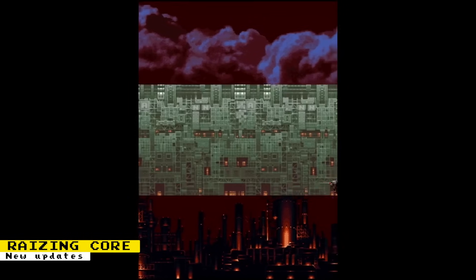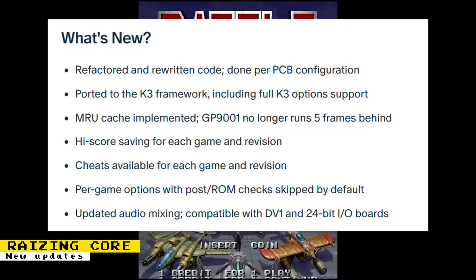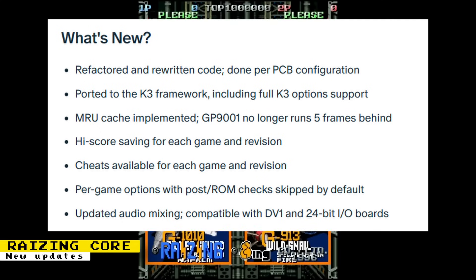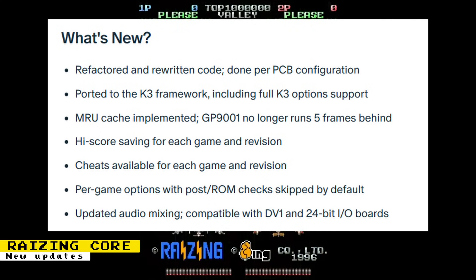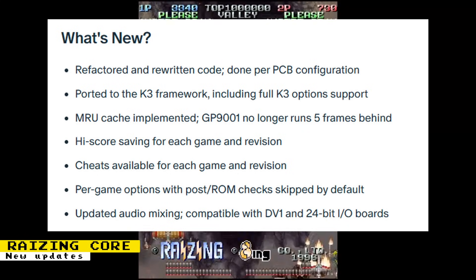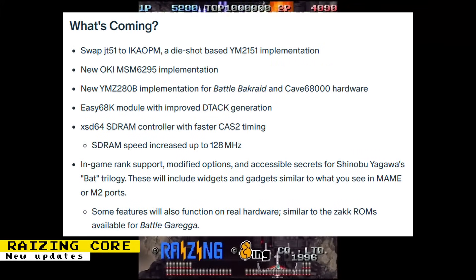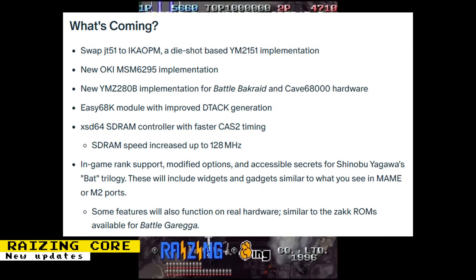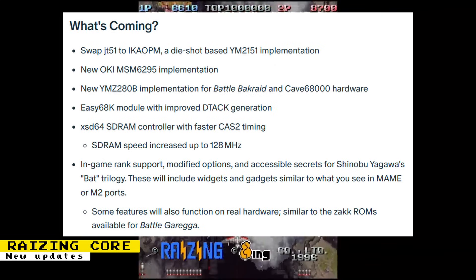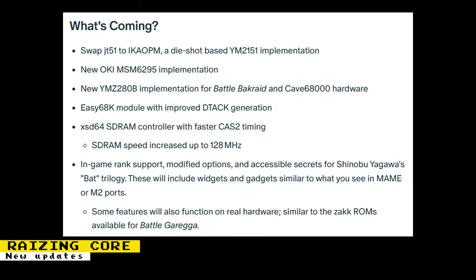The cores based on Raizing hardware have received substantial updates by the Coin-Op Collection team. Code has been refactored and rewritten on a per-PCB configuration. The K3 framework was ported to the Raizing core, including full K3 option support. There's high score saving for each game and revision, cheats available for each game and revision, and per-game options with post-ROM checks skipped by default. Audio mixing was updated for compatibility with DV1 and 24-bit IO boards. Future plans include rewriting FPGA implementations for some chips, RAM speed increased up to 128 MHz, in-game rank support, modified options, and accessible secrets for Shinobu Yagawa's Bat Trilogy. Run update-all to get these updates.